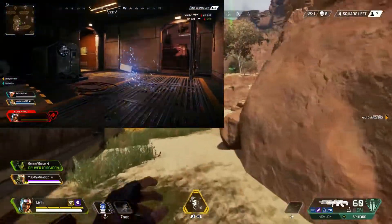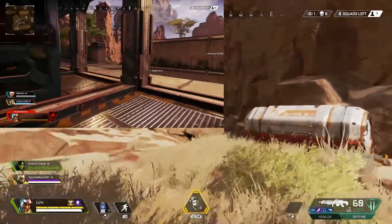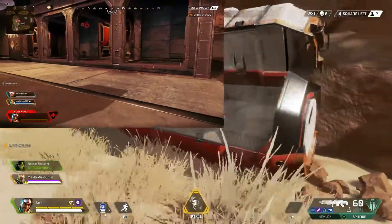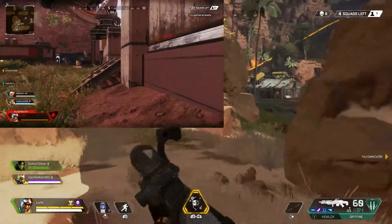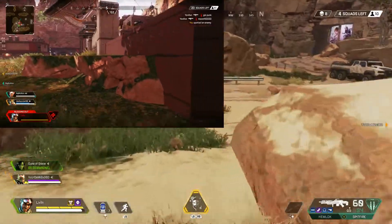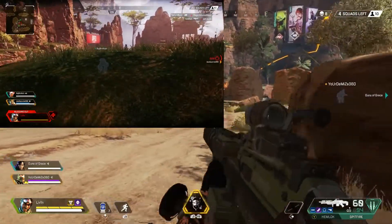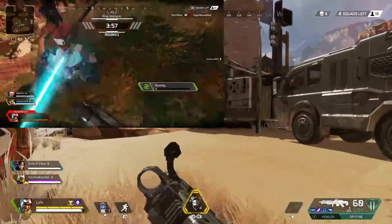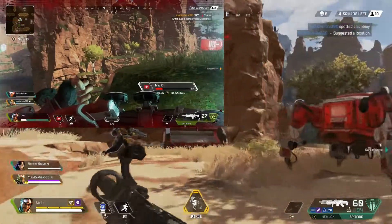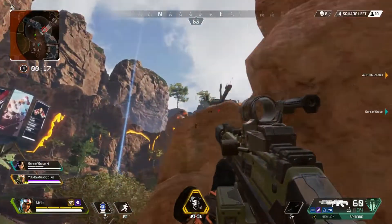I'll talk briefly about Mirage's passive ability, called Encore, which is always active in the background. It automatically drops a decoy and cloaks you for 5 seconds when you're knocked down. I hear a lot of players not really liking this, and I don't either, since it only activates when you're already down. That said, I've seen it work — when you're knocked down, the enemy can't see you for 5 seconds, so you can get around a turn quickly and give your teammates a better chance to revive you. It doesn't always work, and I'm curious if they'll extend that cloak time to 10 seconds in the future.